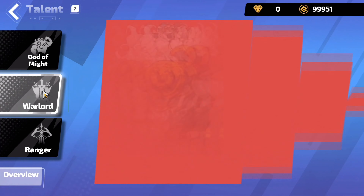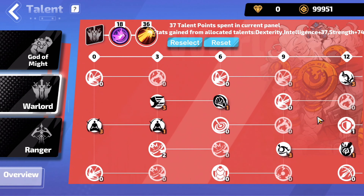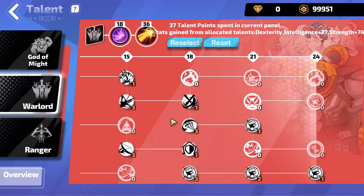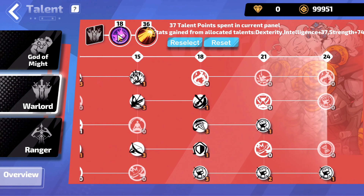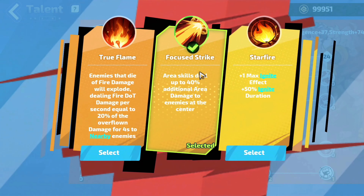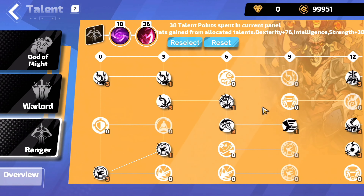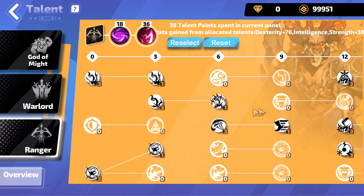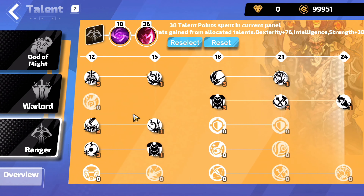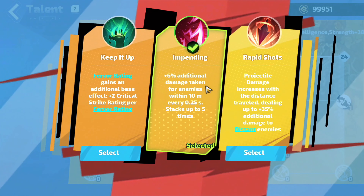Moving to the second category, which is the Warlord. This is how it should look till level 12, and then till level 24. For the first Core Talent, select Rock, and for the second, get Focus Strike. Then for the last Talent Tree, which is the Ranger — this is how it should look till level 12 and till level 24. For the first Core Talent, select Gravity, and for the second, go with Impending.